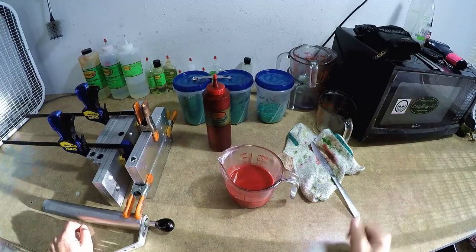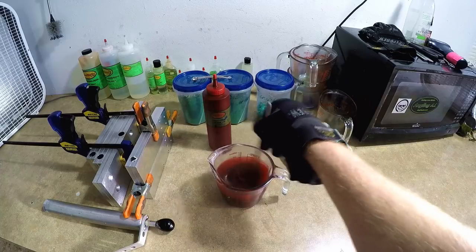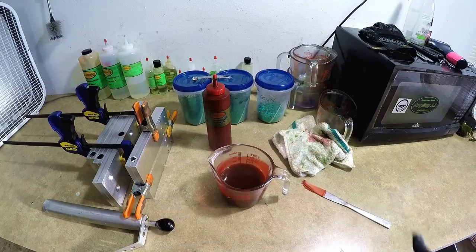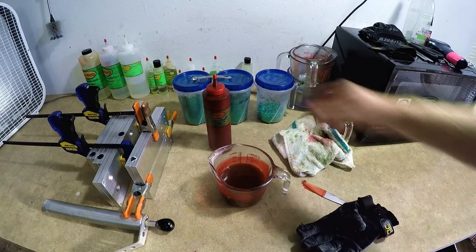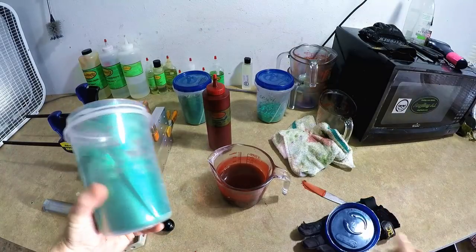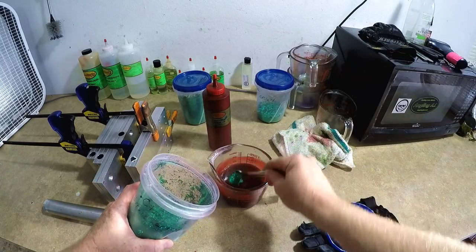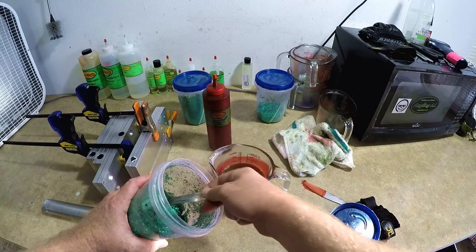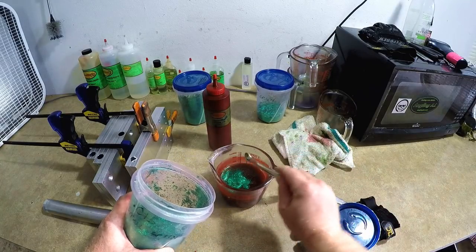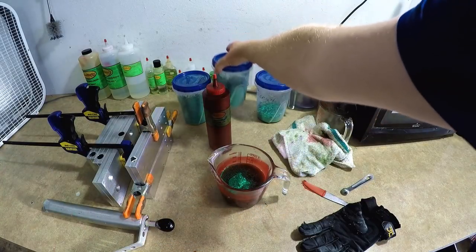One measuring cup of plastisol, three minutes in the microwave. Okay, here we go — ta-da! That is cooked all the way through. Now it's time for some flake. I'm going to shoot the first mold with just the little green because I think that has a really good effect. We're going to really load it up with the little green — that's the 0.015 hexagon flake.